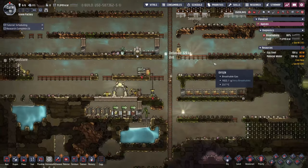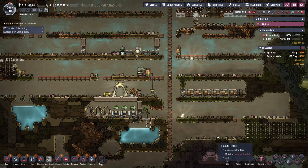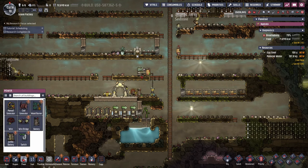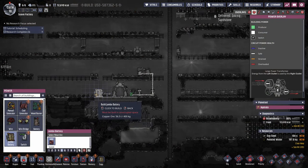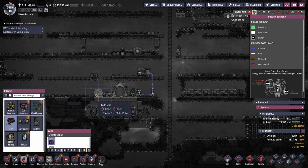Time for another small upgrade to the base - a large battery. It's not a big upgrade but it helps smooth out the running of the base, especially when you have few duplicants to be on the hamster wheel to charge up the small battery all the time.